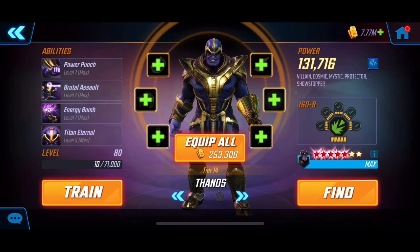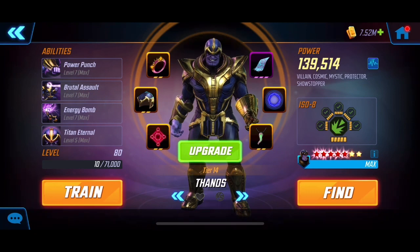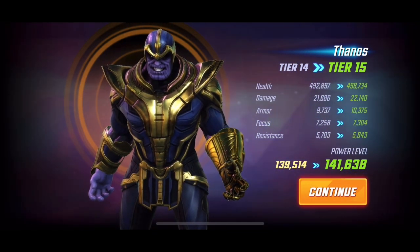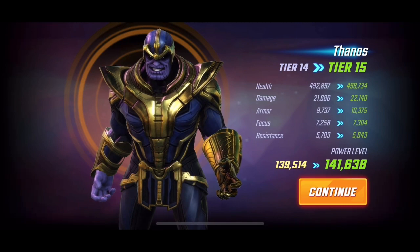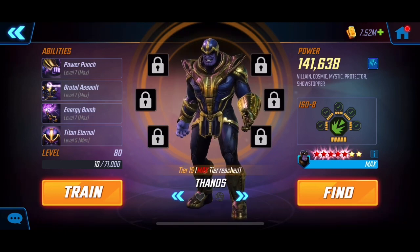It costs 25 palladiums — a ton of resources — but we've got enough. We're going to bring him up to tier 15 as well since I've been keeping track of the materials. He's a 72 on the tier 15 materials, a bit more expensive. Let's have a look: there's a pretty nice jump in health, a little bit on damage, and the biggest one I'm noticing is resistance, which helps resist a lot of things especially in arena.